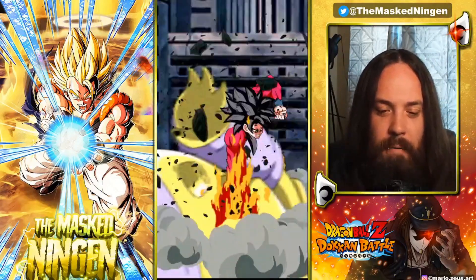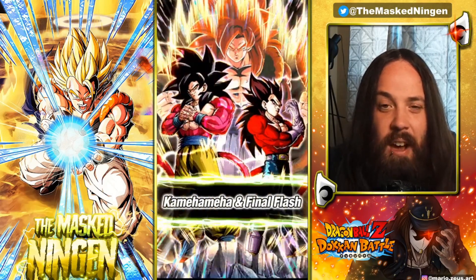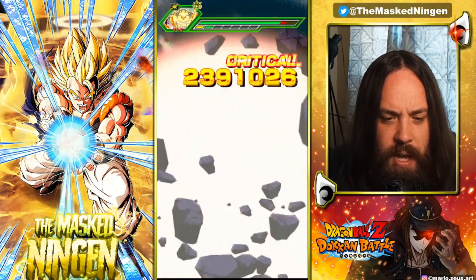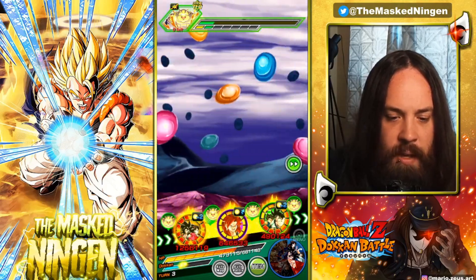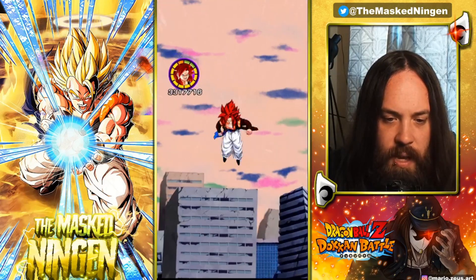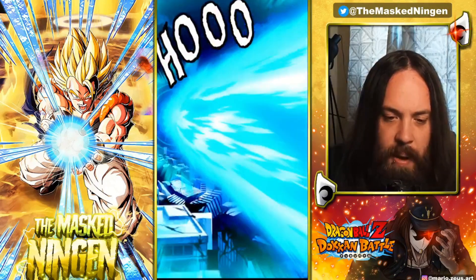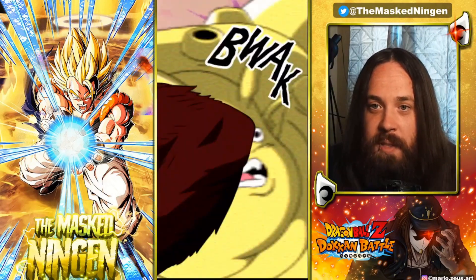I thought it'd be more of a challenge to bring them as a friend rather than double LR Super Saiyan 4 leads, because running double LR Super Saiyan 4 leads would probably make it a little bit too easy — they are pretty loaded. In fact they might even finish Janemba off here if they get the triple super. We got the 24k effective against all types, so a lot of damage from them.